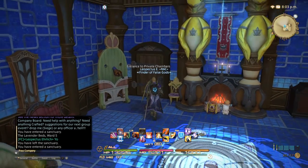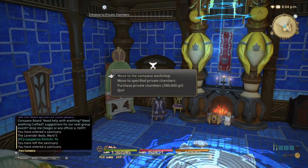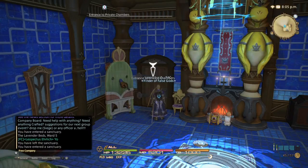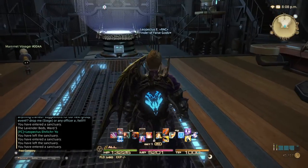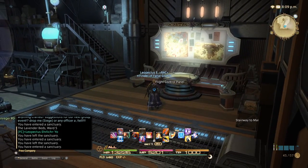Hey everybody, it's Leo here, and I am here today to talk to you about Free Company Airships. I know I brought you a video about a couple days after Heavensward launched. My Free Company assembled the airship, but we really had no idea what we were doing, so we just kind of launched it, and that was all that video was about. So I wanted to bring you a little bit more of a detailed breakdown.